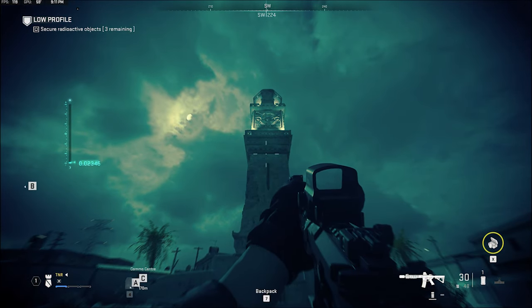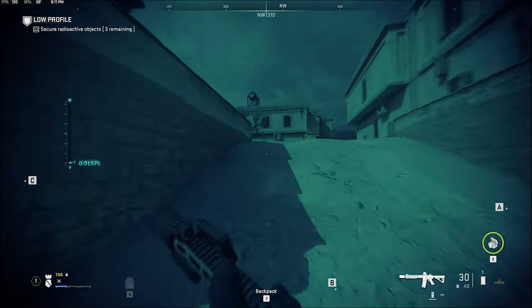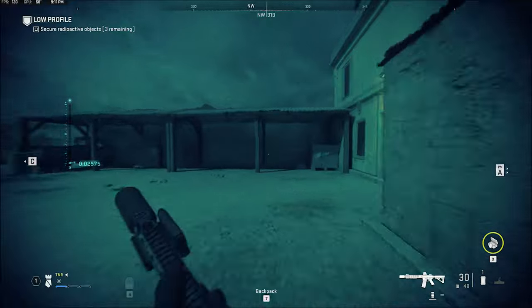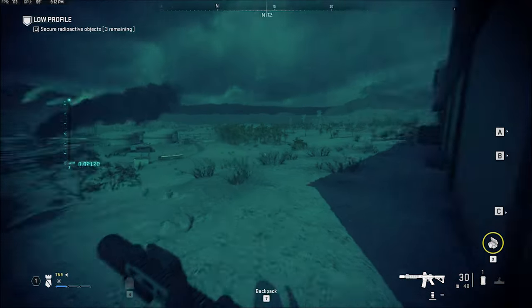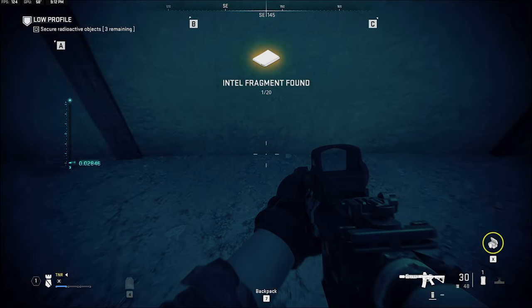To start, we're going to be at this tower and run to the right, all the way over to these carports. On the back side of one of them is our first one. These aren't going to be in any specific order — they're not numbered in game — I'm just going to try and give you a good frame of reference to find them.